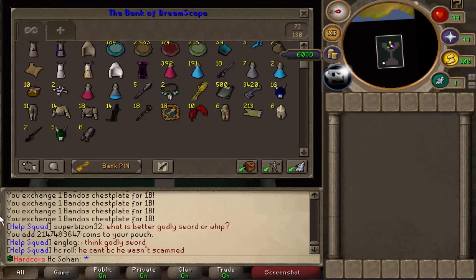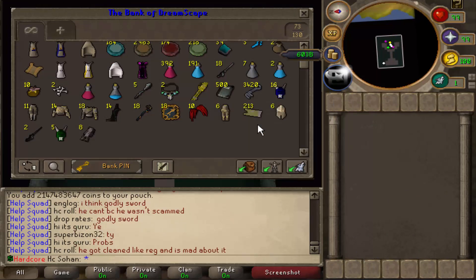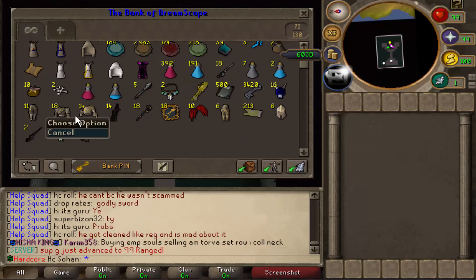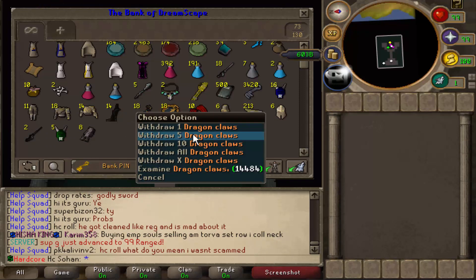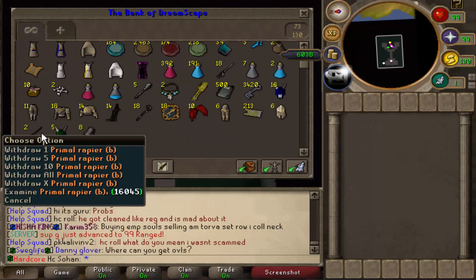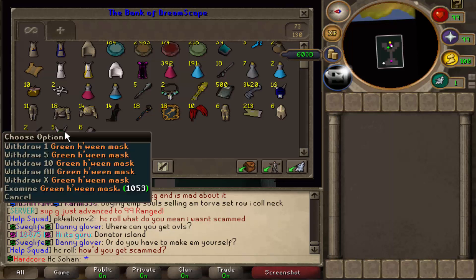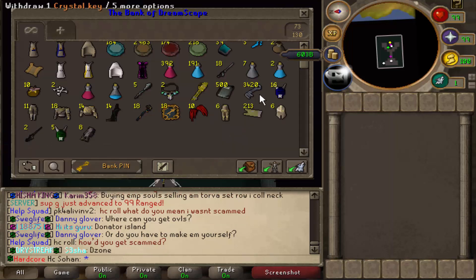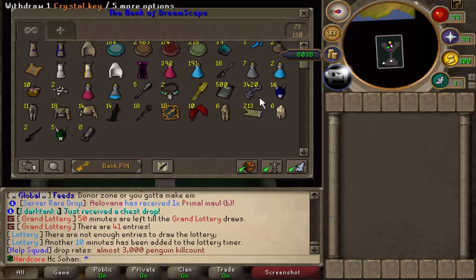For 1000 mystery boxes, here's what we got in total: 213 bill from selling all the items, 16 blue Halloween masks, 10 pairs of dragon claws, 18 Vesta's chain bodies, 11 Vesta's plate skirts, 14 Statius helms and legs but 14 bodies, 14 death capes, 18 polypore staffs, 18 master corruption pieces, two primal rapiers which are extremely rare, eight Bandos tassets, five green Halloween masks, and 2920 crystal keys — though we already had 500 banked so we had to deduct that.